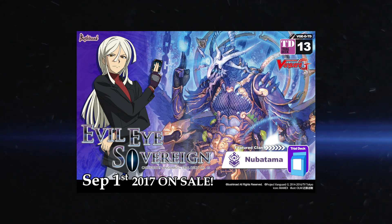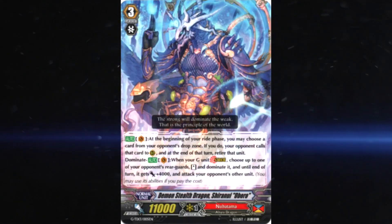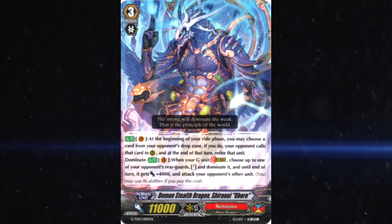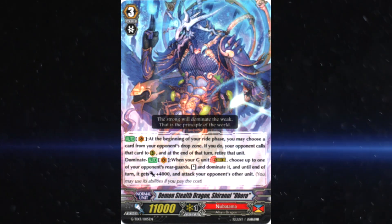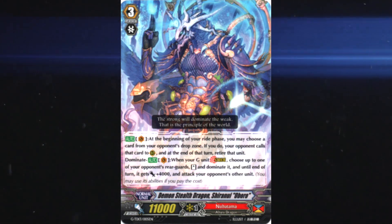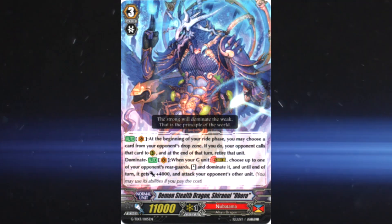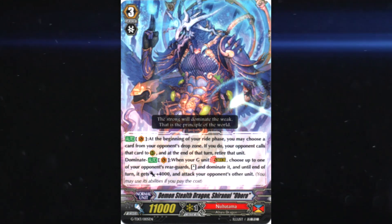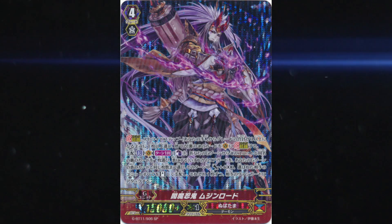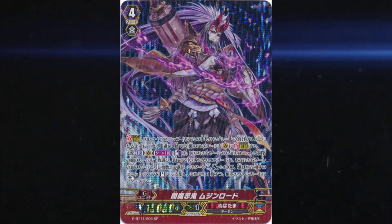Now let's get into how to deal with the deck. Tactic 1: Shiranui's Vanguard skill allows them to call a unit from the drop zone to your rear guard circle. The point is so they always have a unit to dominate even when you play a deck that wipes its own board, like Nitros and Harry. However, this can also be used against them — the skill does not specify an open rear guard circle and you as a player can choose where to call it. So if you want to limit the number of dominated attacks on, for example, a Mujinlord turn, just call the new card on top of an existing rearguard you don't mind losing, and you basically get rid of one attack already.